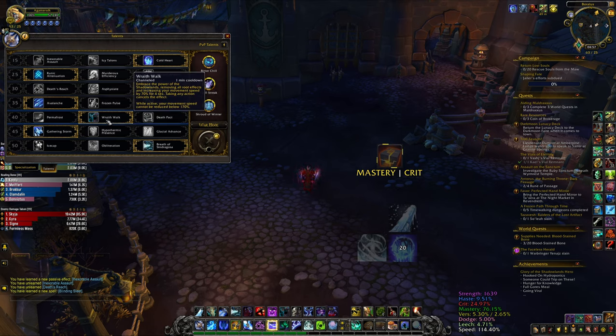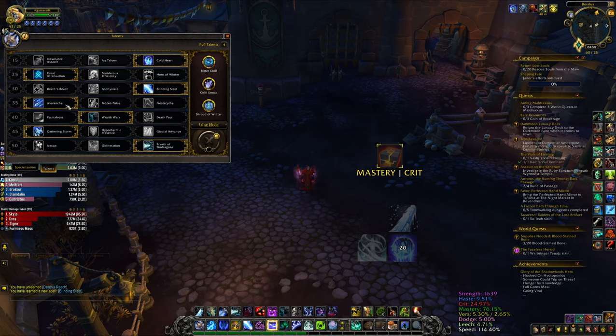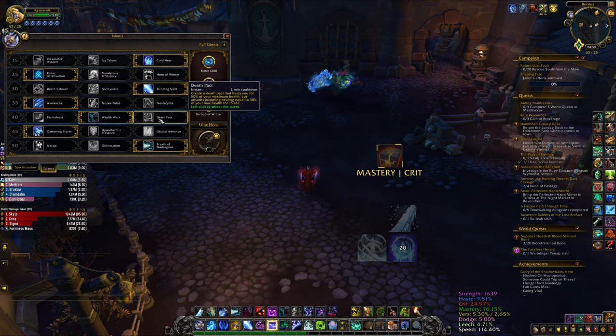This talent is up to you. You can go with Wraith Walk if you play raids, because sometimes if you get targeted by a mechanic and need to move quickly, Wraith Walk can be very useful. In dungeons you don't really need that much movement speed. You can pick Death Pact to help the healer a bit, or Permafrost to give you a shield from auto attacks. I prefer movement speed in all situations. Wraith Walk also breaks roots - in Sanguine Depths for example there's an add that roots you and deals high damage, so you can break it yourself. But Death Pact absorbs incoming healing, so make sure you know that before you use it.